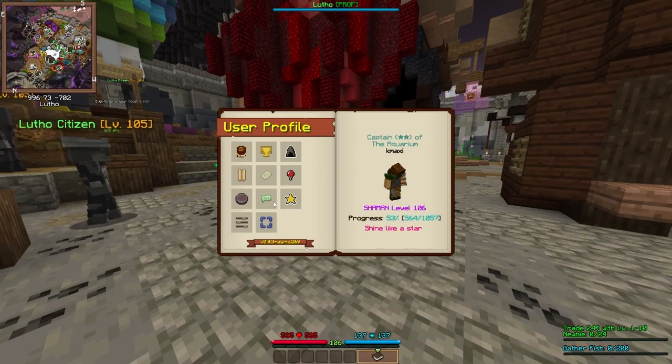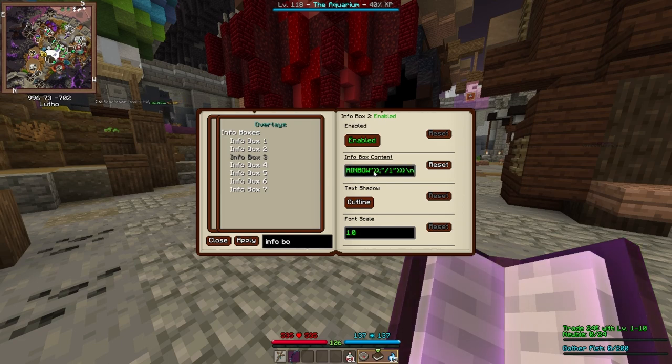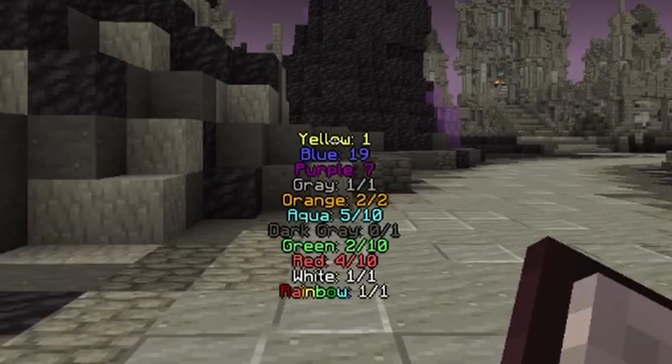For tracking, you can use my mod, which you can find in the description, or use something called the Windhills function, which you can find by opening your quest book, going into configuration, and pasting the code, which will be in the description. Keep in mind that with the Windhills way, you will not get the aqua indicator.